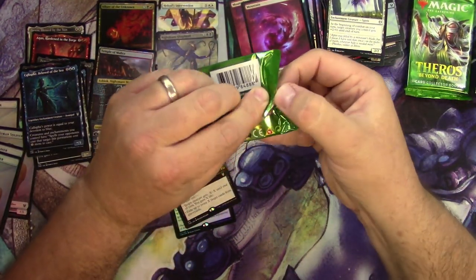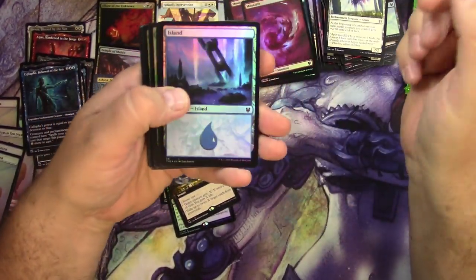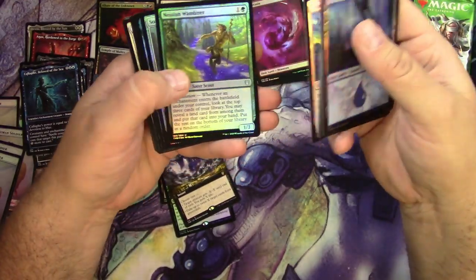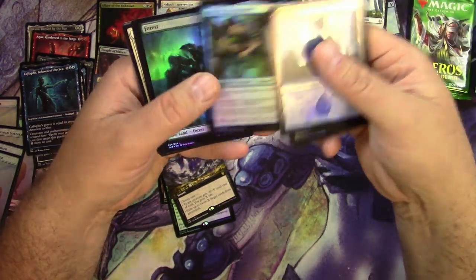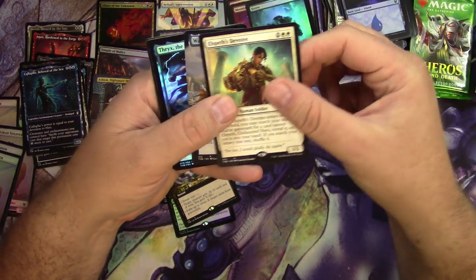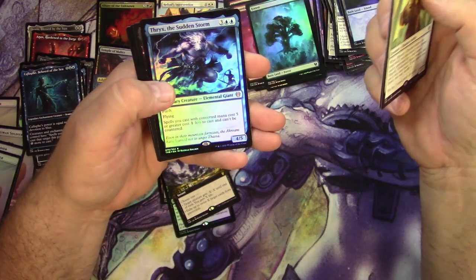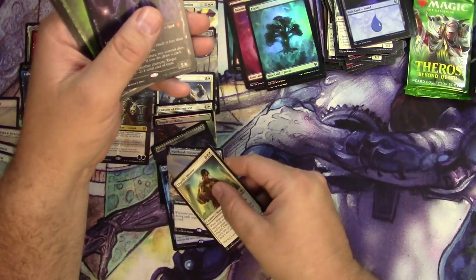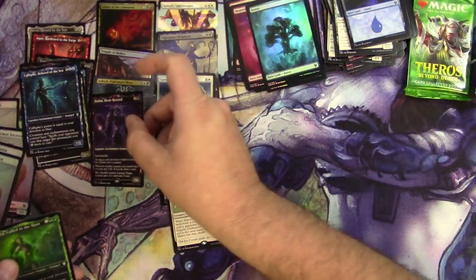I don't know why I'm having such trouble opening these — there's got to be an easier way. Island Colossus, Soul Guide Lantern. Forest, plains, Elspeth Devotee, a Wave Break Hippocamp, and Thryx the Sudden Storm. Ooh, there's an Erebos Bleak-Hearted — put those there, and this one here, and an Erebos goes here.